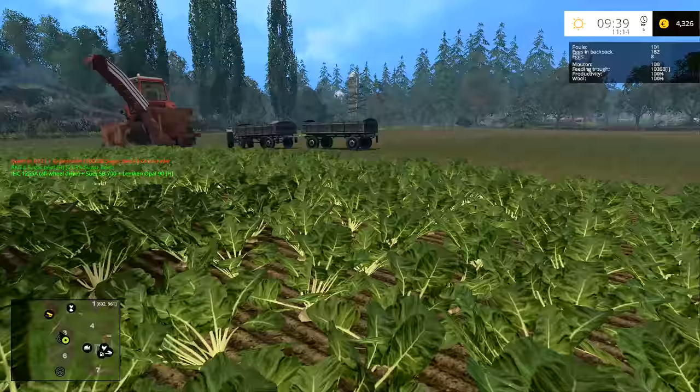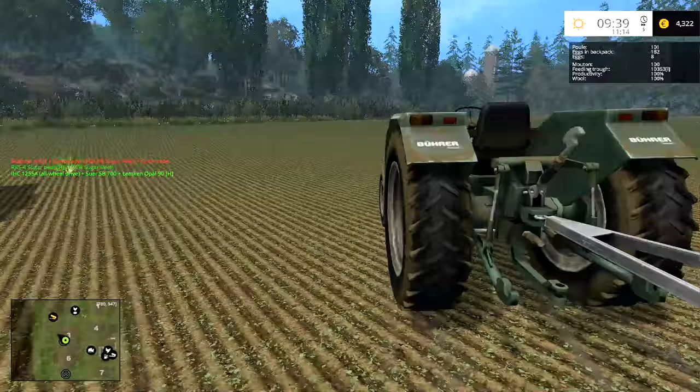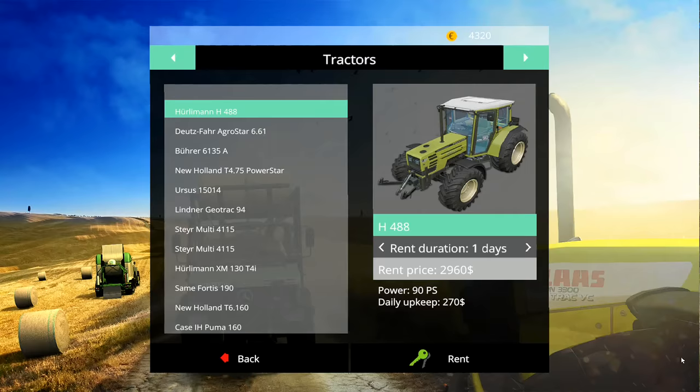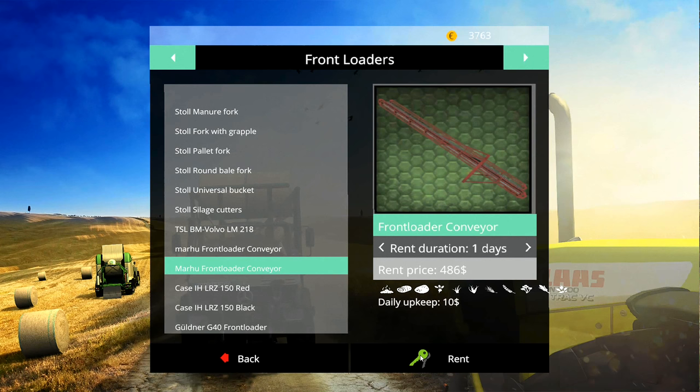That one is nearly ready. I'm wondering if I should just hire it - let's just go for it and hire the front loader, the Volvo. He's only 500 to hire for a day, so we get that one and the conveyor. I don't think I can afford to buy that one either, so I'll hire the conveyor.